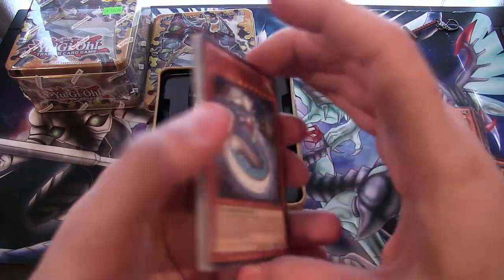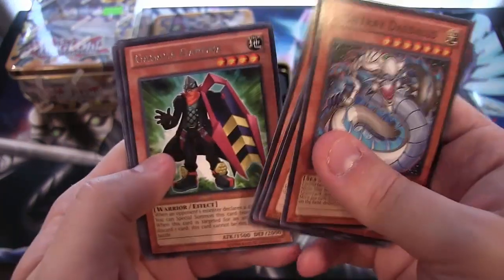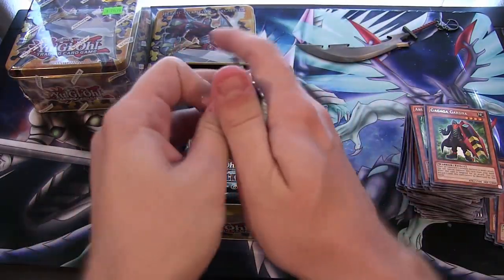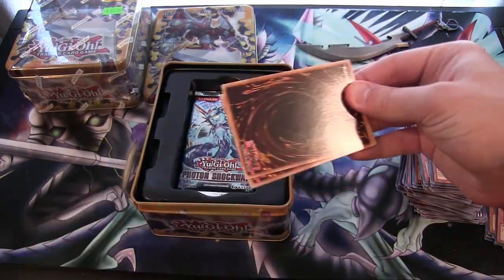But not that pig card, or whatever you say its name. It scares me — gives me nightmares. We have a Gardner. Let's see what the Photon Shockwave cards will have for us. I got some Galaxy Eyes? That'd be awesome.